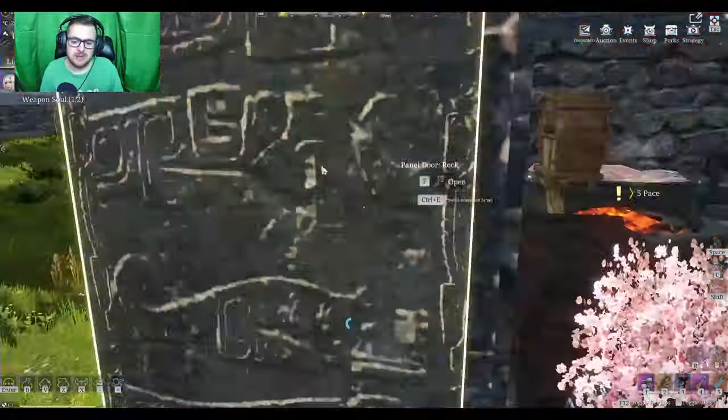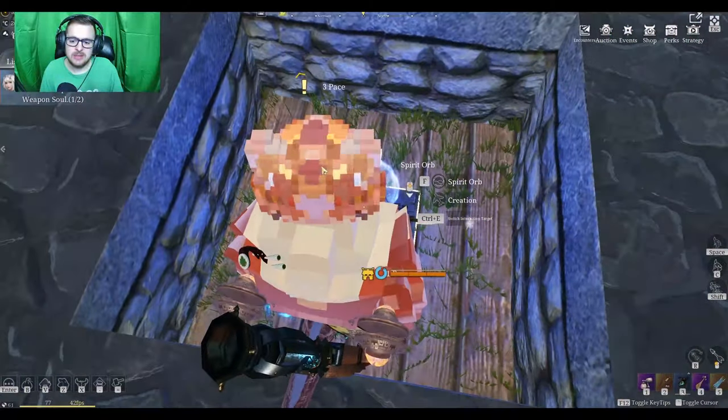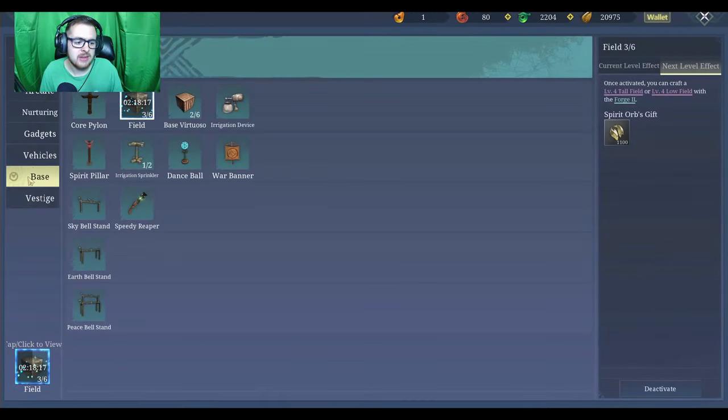Before you can even start farming, what you're going to need to do is go to your spirit orb, then go to base, and you're going to need to unlock your base and your core pylon. Those are the first two things you have to unlock. Without that you can't farm, you can't do anything. Your core pylon is what allows you to actually farm and place fields.